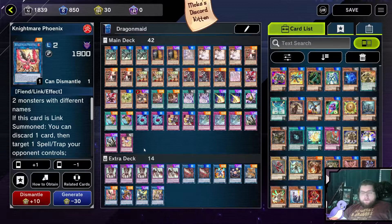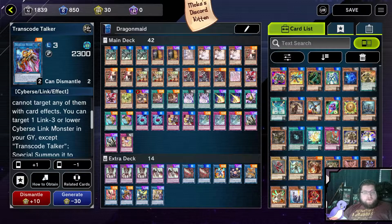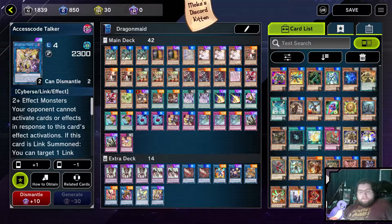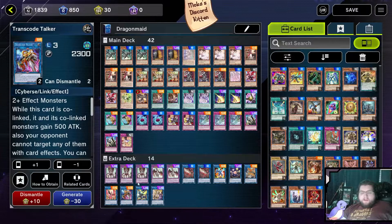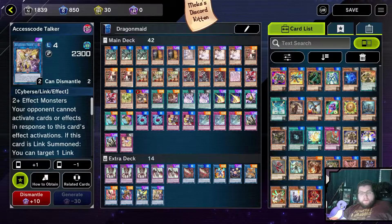Nightmare Cerberus and Nightmare Phoenix are decent ways to get rid of something that's just a little too niche for some of your other negates. Transcode Talker is a questionable choice, I will admit, but it is a decent link 3 and a lot of the times it is good to have for Access Code lines. Do I play it very often? No. But it's in there enough that I like having it. Borrel Sword Dragon and Access Code are just your OTK enablers — really just to swing at the fences to surprise your opponent. Access Code comes online with Transcode in the deck.